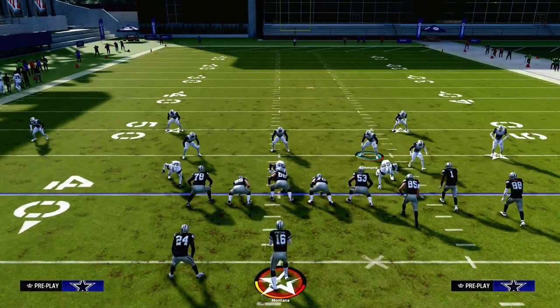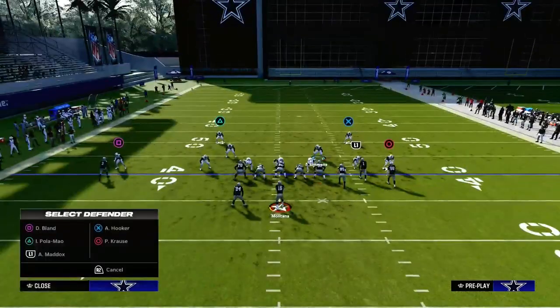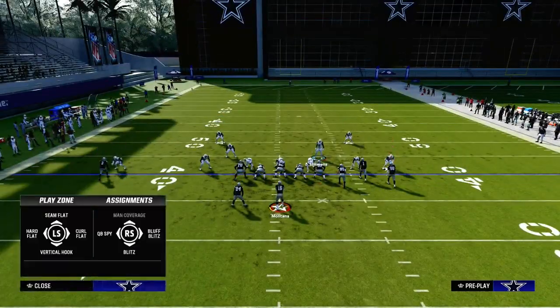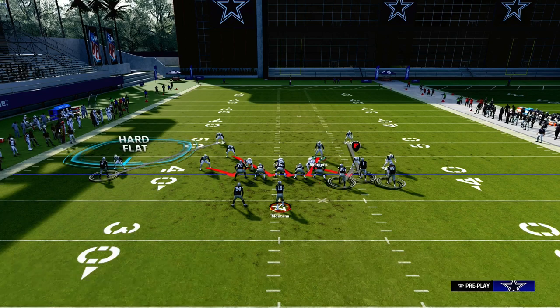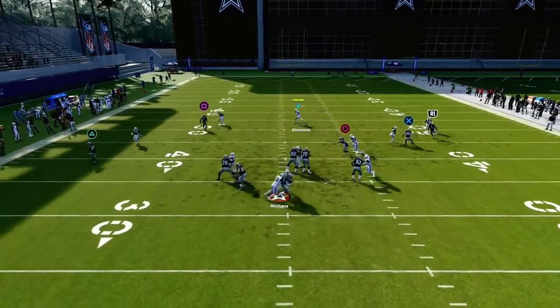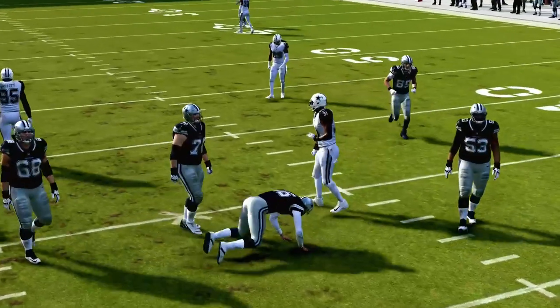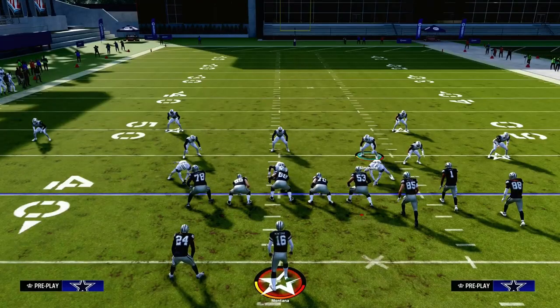One of the best ways to ensure that you're going to get A-gap pressure — and this will also help balance out against trips formations — is you can do some adjustments like this. We send the blitz off of the left side as opposed to coming off the right side. And when you kind of have an overload to that left-hand side, a lot of times it's going to send pressure right through the A-gap of the defense.